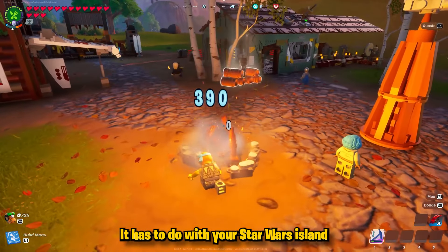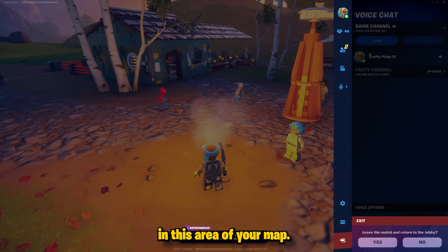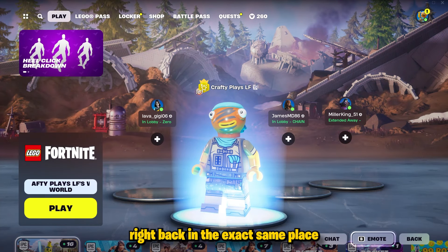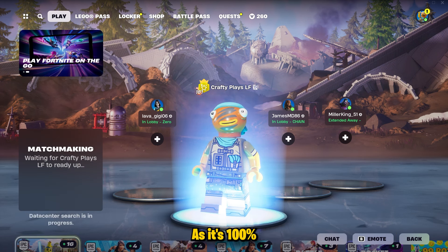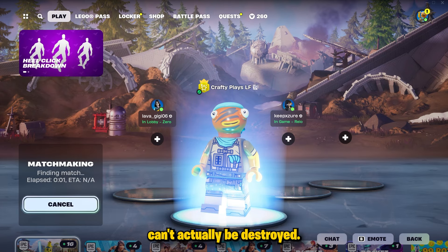It has to do with your Star Wars island and the campfire located in this area of your map. When it comes to that campfire in the Star Wars village, every single time you break it and respawn in, it's going to spawn right back in the exact same place, as it's 100% part of the Star Wars village and technically can't actually be destroyed.